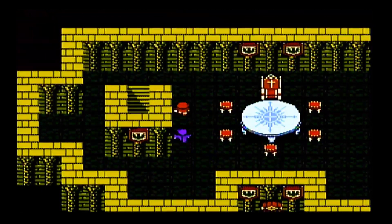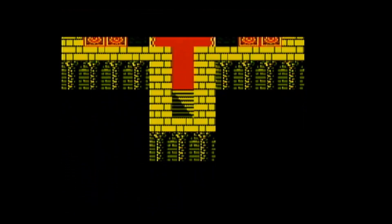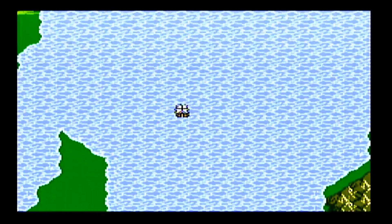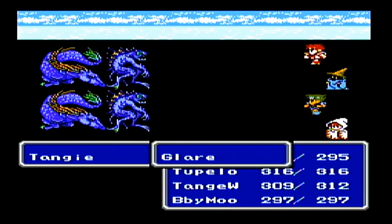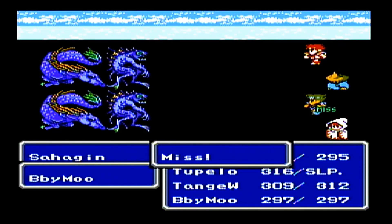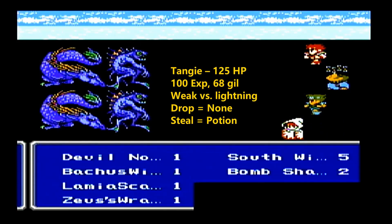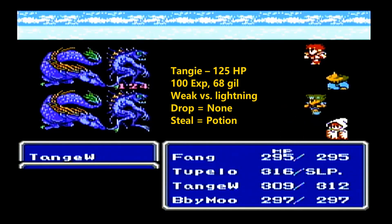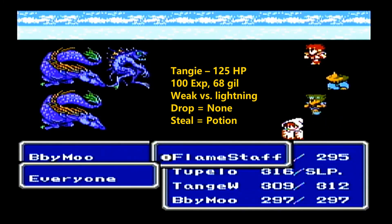Before we head to that dungeon — we can go there now but won't make much progress. So there's a roadblock I'll show off. Let's hop on the ship and head a little further north, where we'll encounter another new enemy: the Tangi. Not to be confused with Tangoini — these Tangis are kind of evil, like seahorses. They're weak to lightning, but unfortunately they put Tupelo to sleep. Fang should be able to do a lot of good damage to them with his serpent swords, which are lightning elemental.